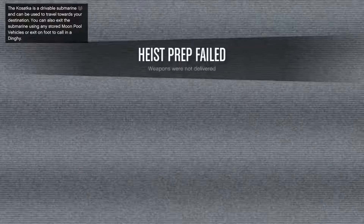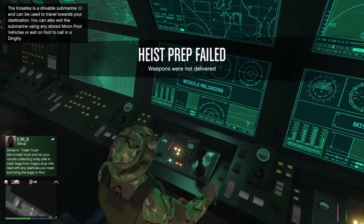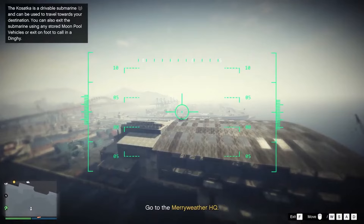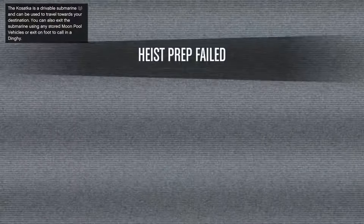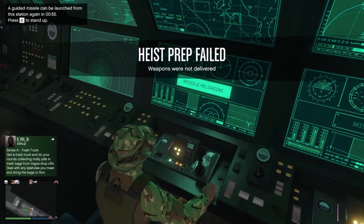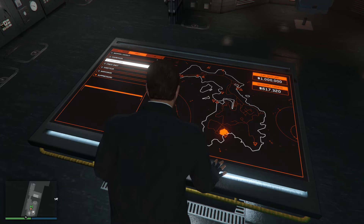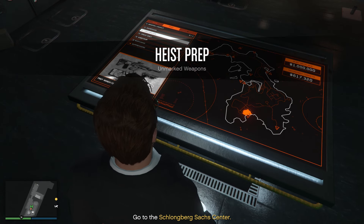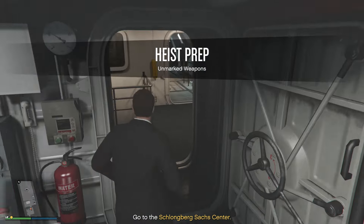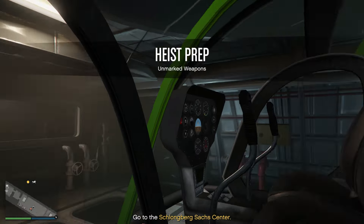All you need to do is head on over to the guided missiles. If you don't have this upgrade on the Kosatka, I recommend you buy it, or you can use the Oppressor Mark II or the Sparrow. Make sure your Kosatka is located at Vespucci Beach before you do anything. With the guided missiles, you want to head to Elysian Island and blow up the Merryweather helicopter — do the same with your Oppressor or Sparrow. After this, once you restart the mission, if you receive the Merryweather prep again, use the second guided missiles as the other one will still be reloading. You shouldn't get this mission more than two times, but if you do, simply repeat the process.